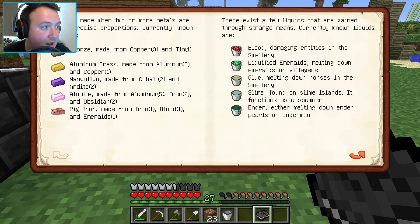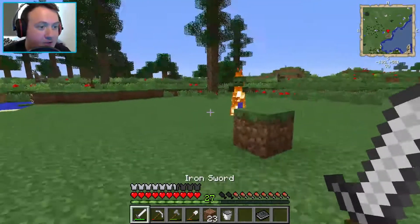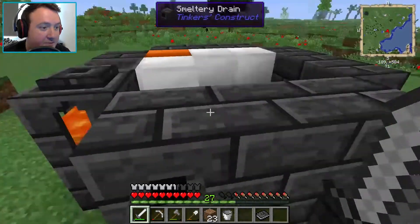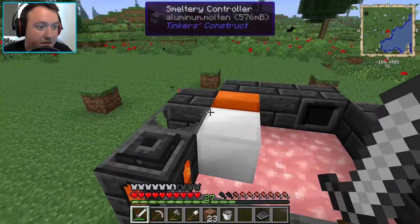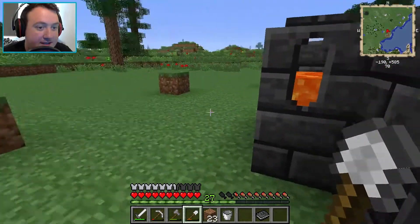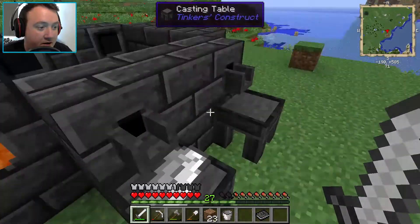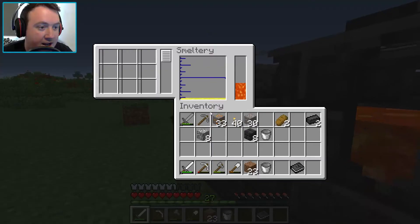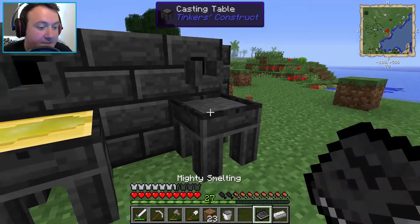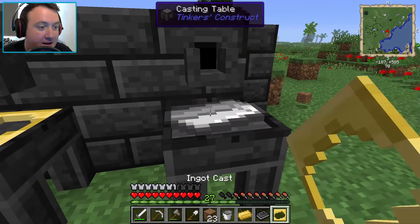I'm getting ambushed out here - get out of here pal! So this should turn into aluminum brass, hopefully - if we did everything correct. Let's just pop up here and have a look. It should change colour once this cooks. And then we have our casting table so we should be able to make an ingot cast. This should work - there we go. So now if we click that, we can make an ingot cast. We should be able to see how many ingots are actually in here - we got seven ingots in there! We now have an ingot cast. If we place the ingot cast in - that is great! Let's make another ingot cast. We can have two ingot casts going. We got an aluminum brass ingot!